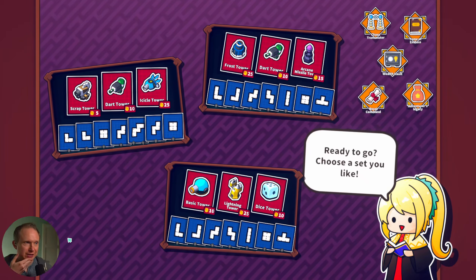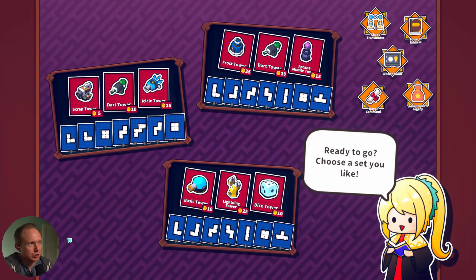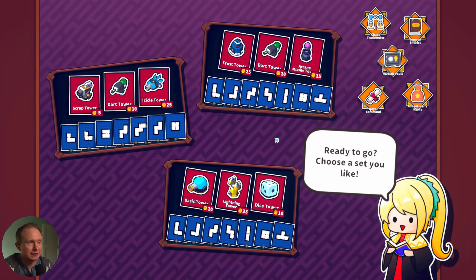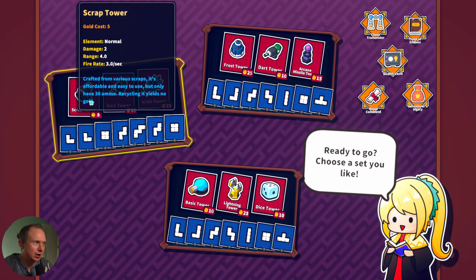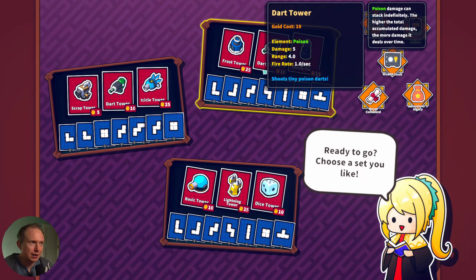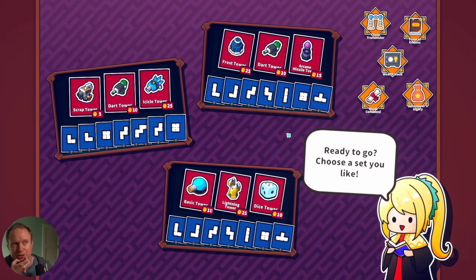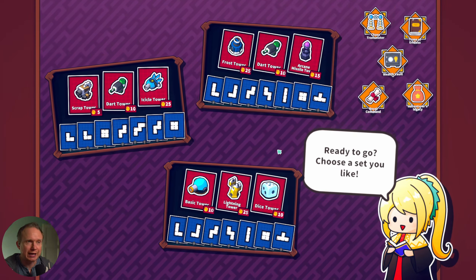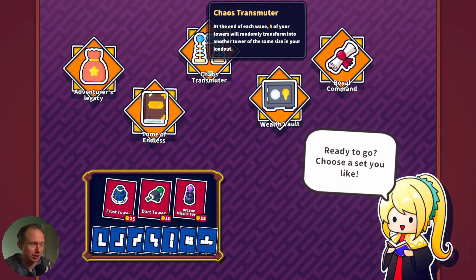One thing I've now realized in hindsight is that I think there's a lot of value to looking at the shapes that you're going to get - I think they make a huge difference. I don't particularly like scrap towers. I think I want to try poison towers, I liked poison the last time we used it. Arcane missile towers I'm not that into, but maybe these ones are like an AOE, so that could be interesting. We'll grab that and we're definitely not doing chaos transmuter - we learned the hard way on that one.